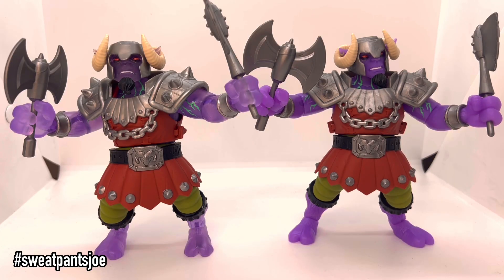I have the two Ram Man figures side by side and if you look at the feet and the hands you can see a significant difference between the two. The one on the left is the international version and it is more translucent than the one on the right, which is the United States domestic version. The armor, the outfit, the greens, the reds — those appear to be the same. The weapon also appears to be the same, but the arms, the legs, even the head — I didn't even think the head was going to be translucent like that, but it is.